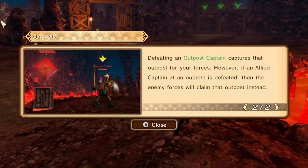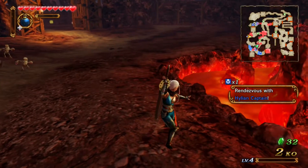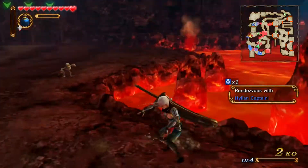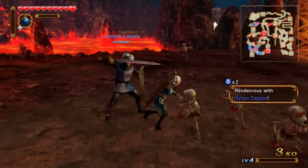So the more outposts we control, the more of our soldiers we're going to have on the field. Yeah, we want all the blue ones. Defeat the outpost captains to capture that outpost with your forces. Cool. Whoa — the X button does a spin!